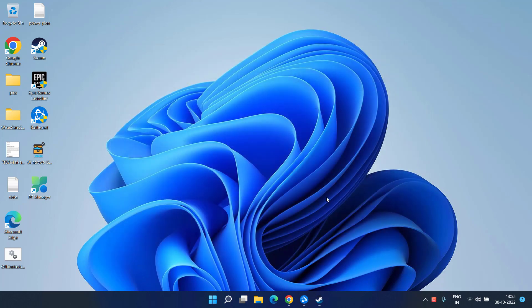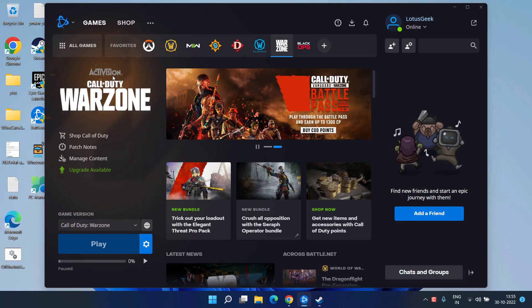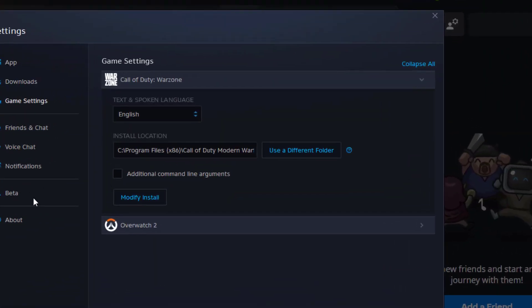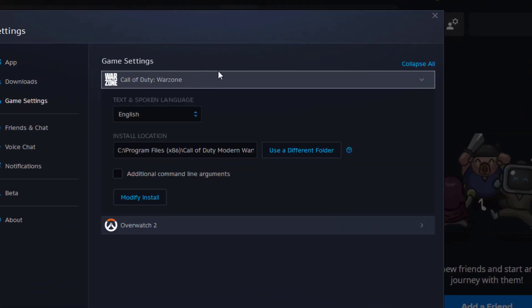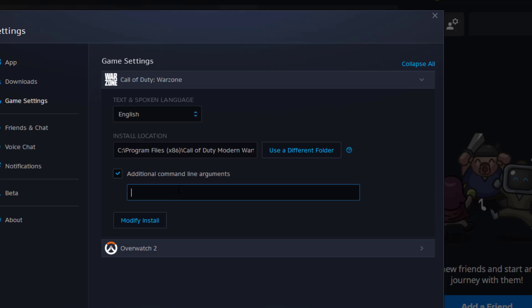The first step is to head over to your client, which is Battle.net. Click on the settings menu of your game and choose the option 'Game Settings.' Here you need to choose the program which is Warzone 2, and click on the option 'Additional Command Line Arguments.'